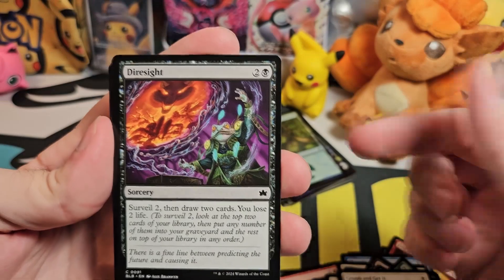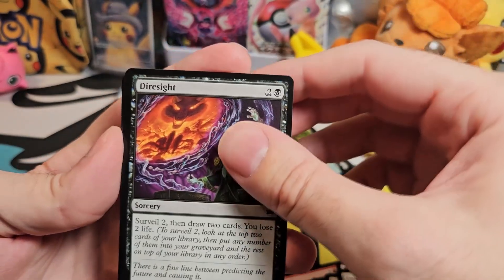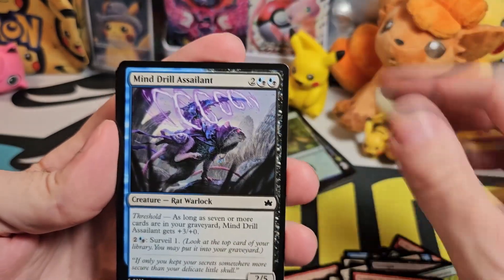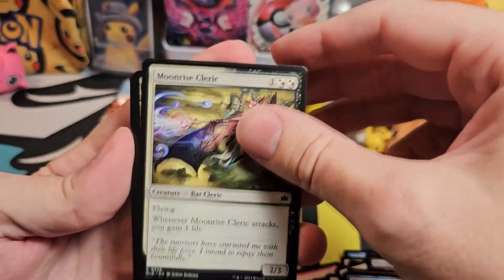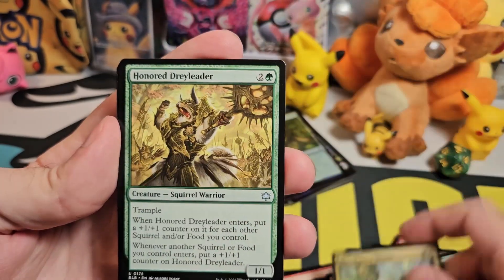So how many was that? Let's count the commons and uncommons — let's see how many you actually get. So five commons, six commons, seven commons, one uncommon — so eight, nine, ten.